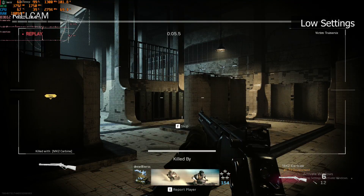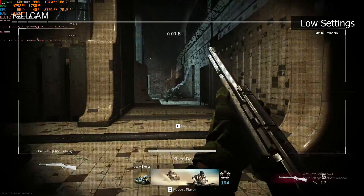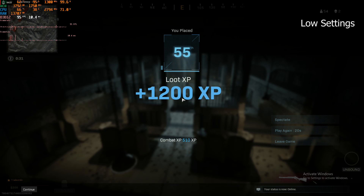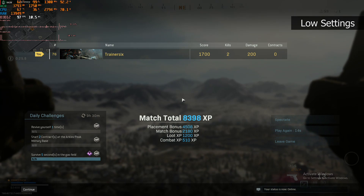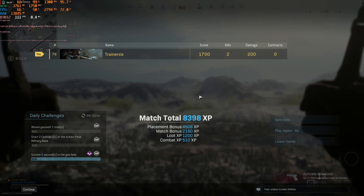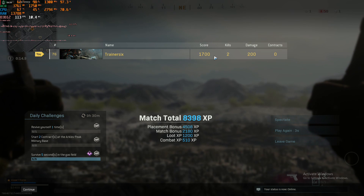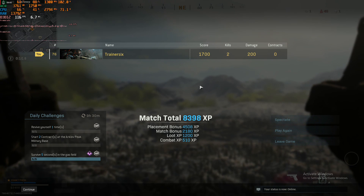What are your thoughts on running an older Sandy Bridge processor? We do have 8 cores and 16 threads so multi-core performance is great, but we're only running at 2.8 GHz on that 2012 micro-architecture, so there are pluses and minuses. Hopefully this gives you a solid idea of how the Intel Xeon E5 2470 performs — feel free to reach out in the comment section below with any questions.